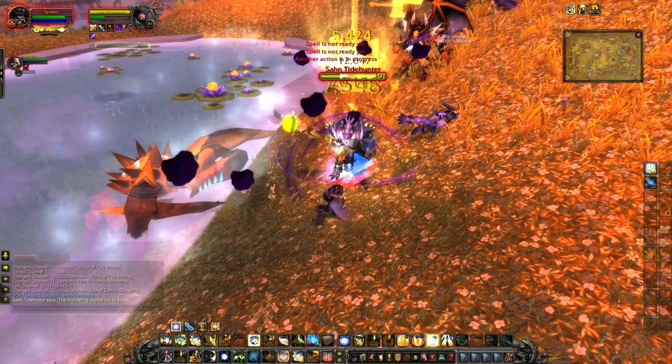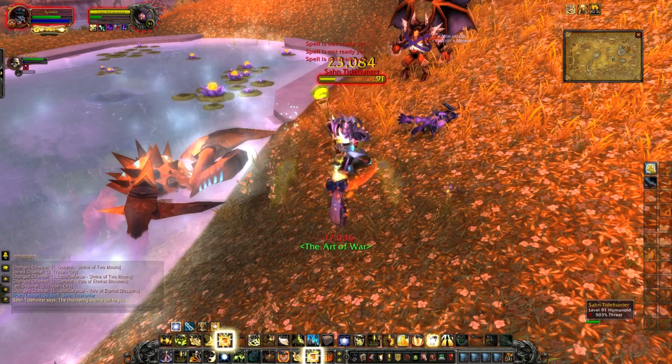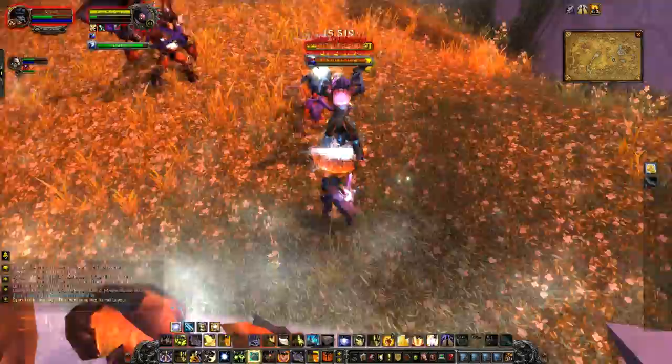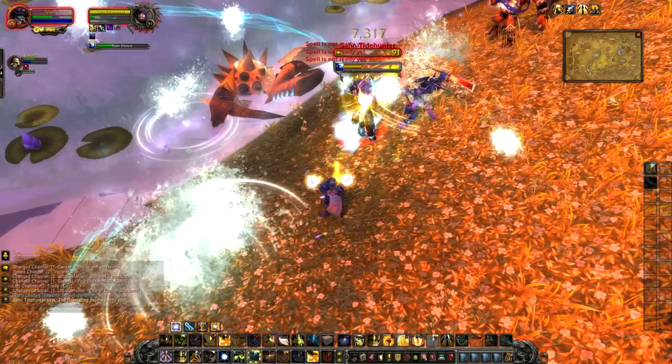The final ability is Water Spout, which makes water droplets fall from the sky. It does quite a bit of damage if any of them hit you, but you can easily avoid them. He is also stunnable and CC-able, so you can stun him during a Torrent or Water Spout. He can be stunned during the channel, and that ability isn't interruptible by a normal interrupt.